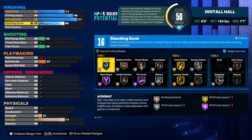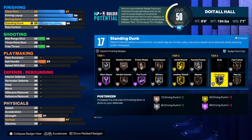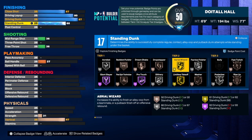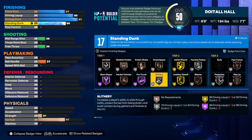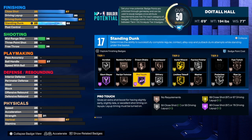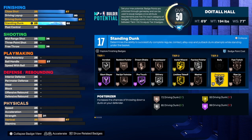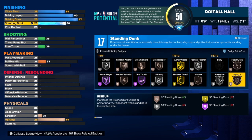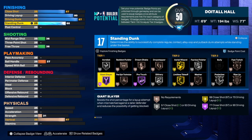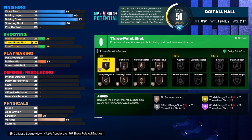The standing dunk we're going to get to a 68. As you can see we do get 17 finishing badges. I would use fast twitch, poster, that's 11; fearless finisher, that's 15; limitless takeoff on gold, that's 20; slithery on silver, that's 22; you can throw in acrobat if you want, making it 24. We get a plus six so that puts us at 23, and if you want acrobat and rise up there will be some extra badges you'll need to add to the build.